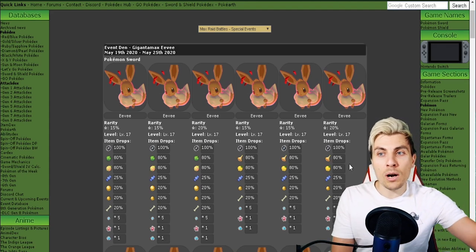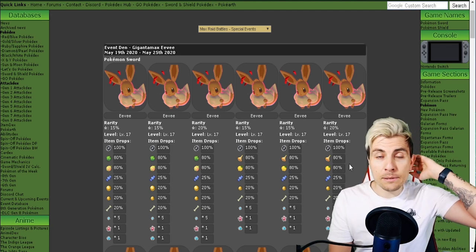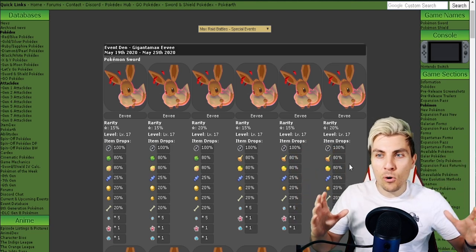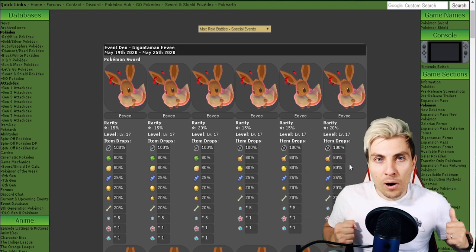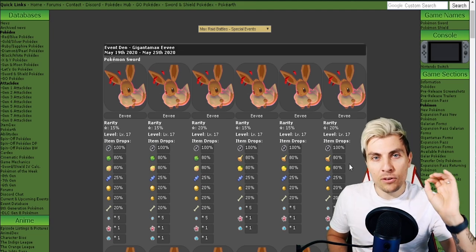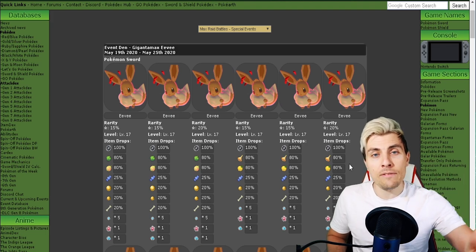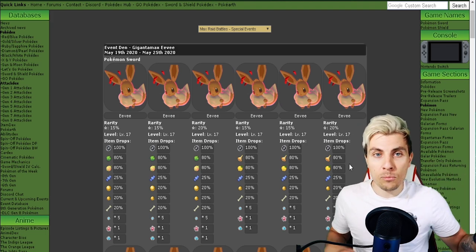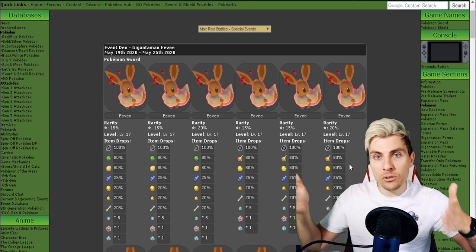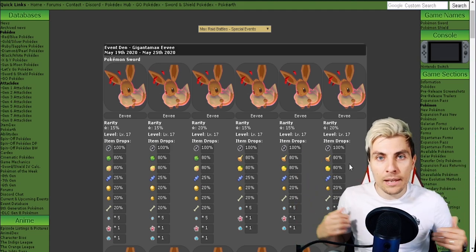The event is running from the 19th of May until the 25th of May — next Monday — the same time period as the Gmax Pikachu event. Make sure you grab this while you can. Gmax Eevee was previously only available if you had a copy of Let's Go Pikachu or Let's Go Eevee and traded it over to Sword and Shield. It was kind of exclusive to those owners, but now they've made it available for everyone in the Wild Area.